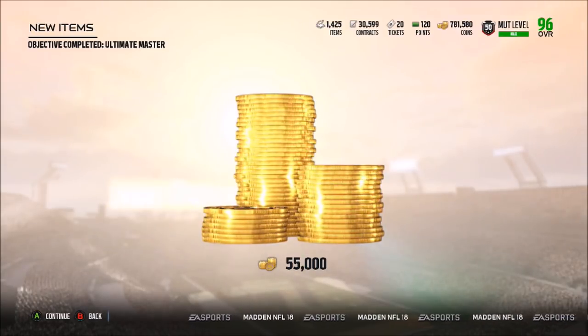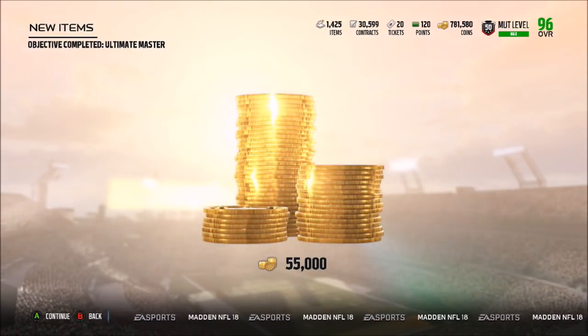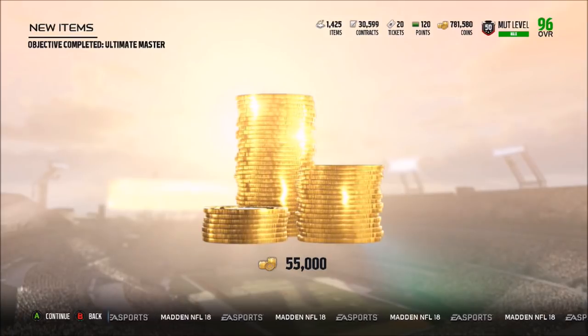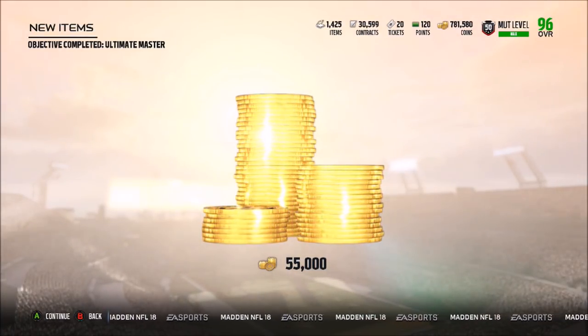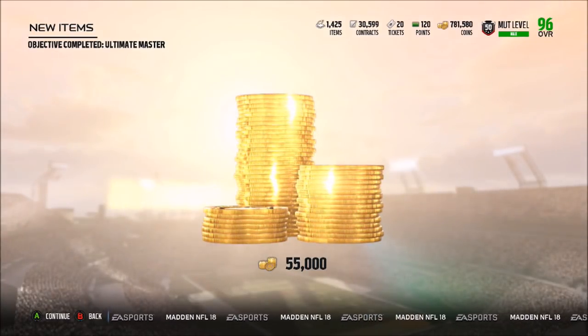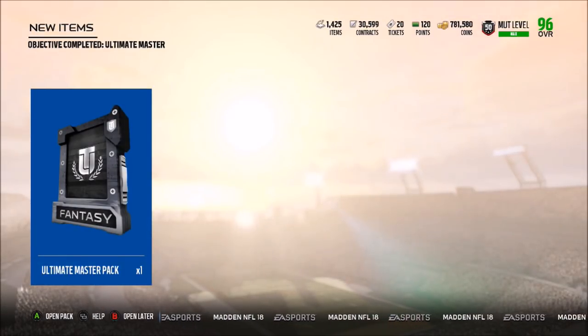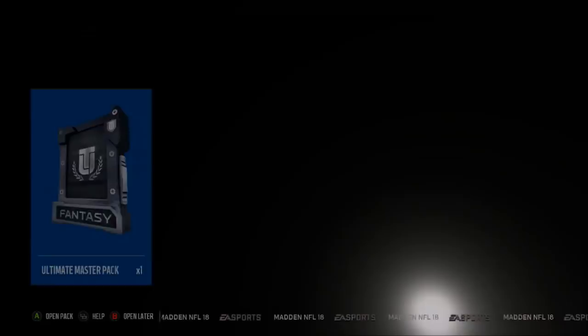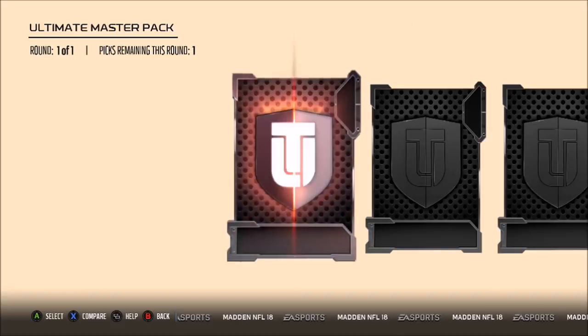What is going on guys, it is Zarsky coming at you today with another YouTube video. We finally completed Ultimate Master! We get 55,000 coins - I thought you get 100k so not too sure exactly - and we're getting the ultimate master pack. Let's get into this; maybe it has like a 45k quick sell or something.